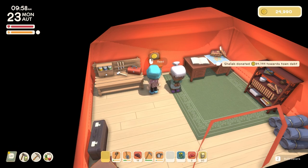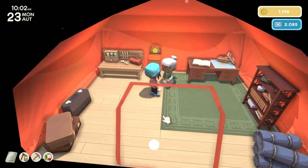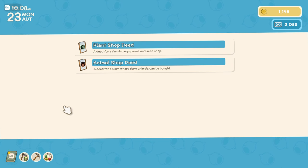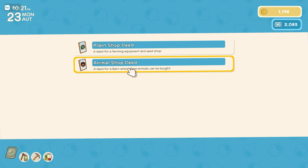84,144 — the town is now debt free! Thank you for your contribution. So I think we might now have a choice. Rain and Irwin have both offered to move in. Talking to Sheila about deeds — plant shop or animal shop. The plant shop would let me buy tomatoes, onions, and things I've not been able to buy. But we're on the 23rd day of autumn. The animal shop would let me get different kinds of animals and buy feed for the ones I've already got, ramping up production.